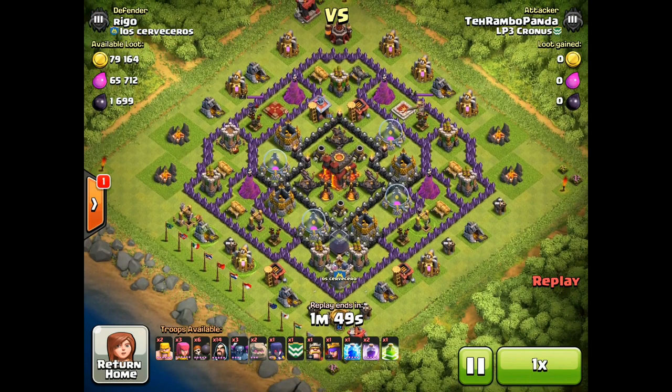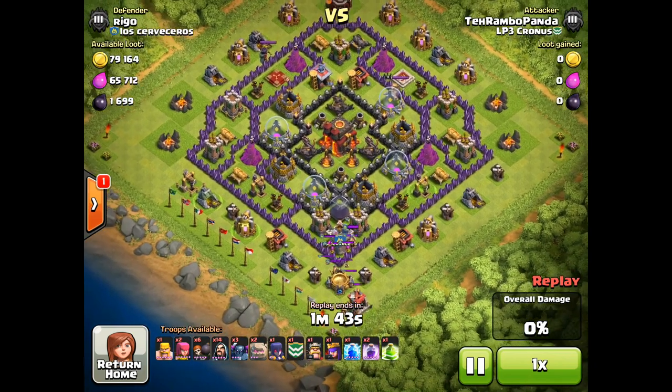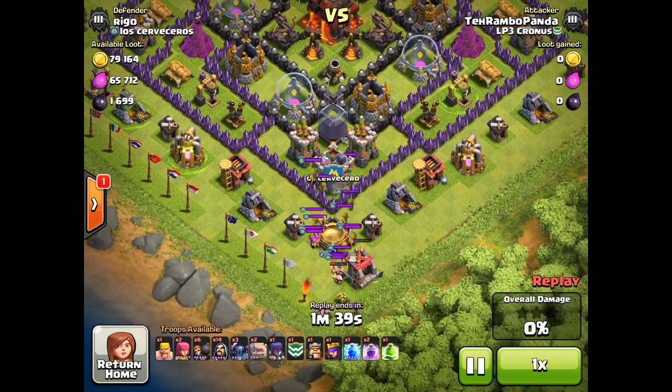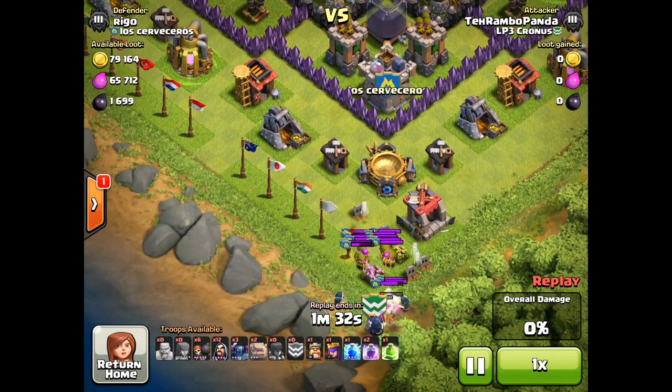Moving right along to a replay from Rambo Panda, and as he lures his Clan Castle out, you can see that army composition and spell setup are almost exactly the same as the first attack. Coincidence? I think not — both of these guys are from LP3 Cronus. This is a very effective composition and I would definitely suggest using this.